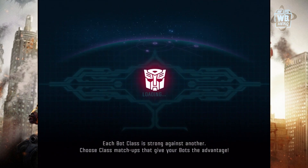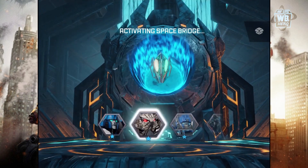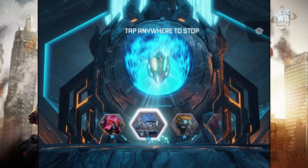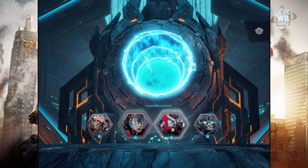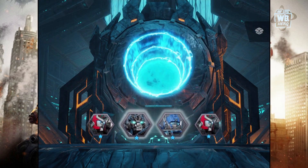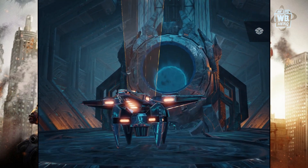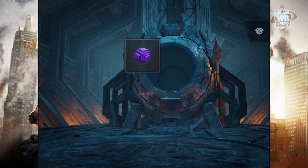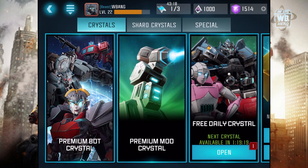First of all, we have this one bot crystal. This is not too special, but let's go open this — I want to see what's in here. So Bumblebee is in here, we have Optimus, Bone Crusher, some other characters. Optimus Prime. So we have Optimus in here, and the reason why we didn't get him is because we already have him.